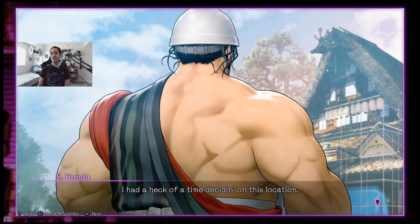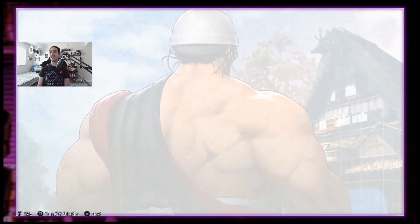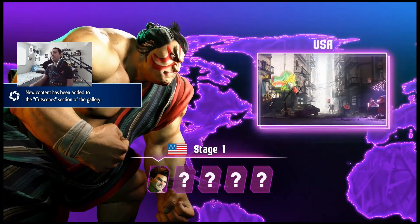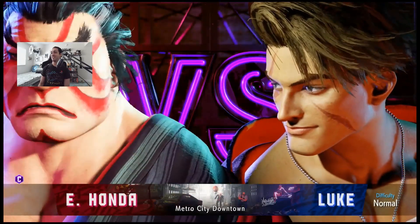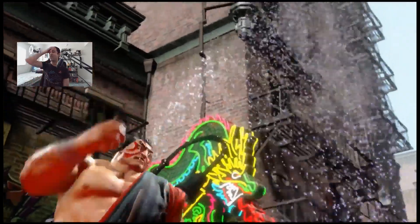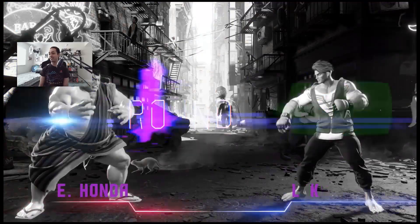It's not easy being E-Honda. Let me fix my camera a little bit. Let's see how this goes - I'm setting up shop. Here we go, we're going up against Luke already. We got problems with Luke already. This is going to be interesting. We're getting real old school here. Let's see how we work with E-Honda, because I haven't played with him yet.